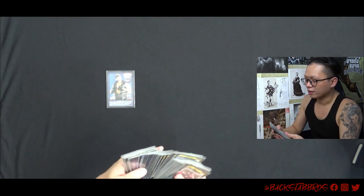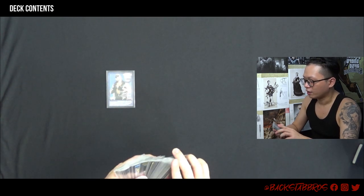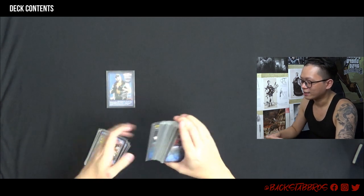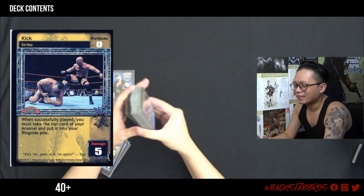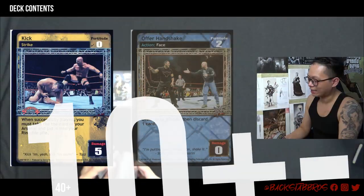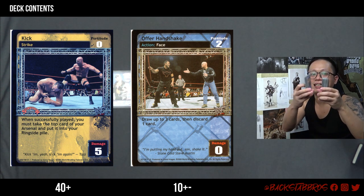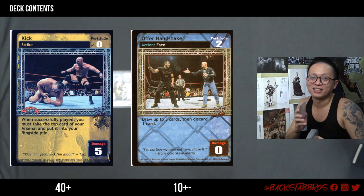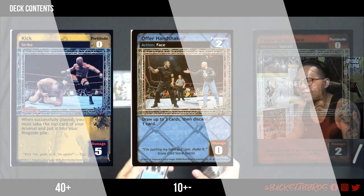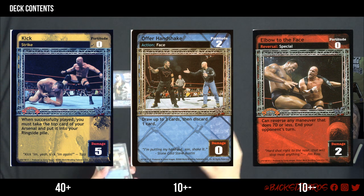Based on Dead Man's Superstar ability, I built the deck around being able to take a lot of damage. Basically, you take damage until the card that you want comes out, then you activate the Superstar ability and take it from the Ringside Pile into your hand. Before I dive more into that, let me look at his deck. As you can see, I have more than 30 cards as maneuvers. This portion is smaller — action cards and reversals. Basically, I don't want Dead Man to reverse anything. Just take damage.